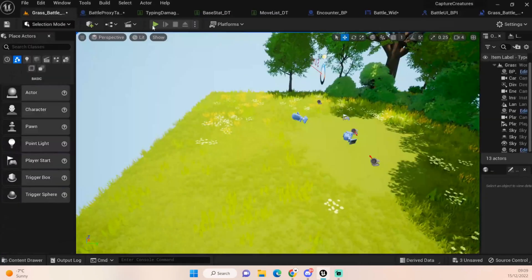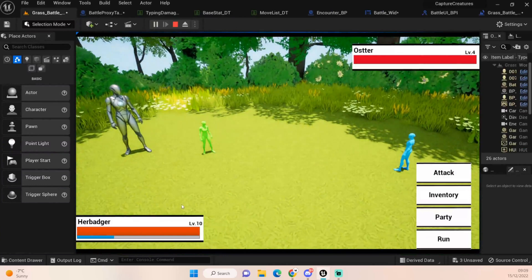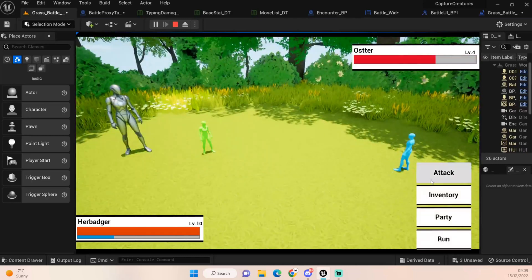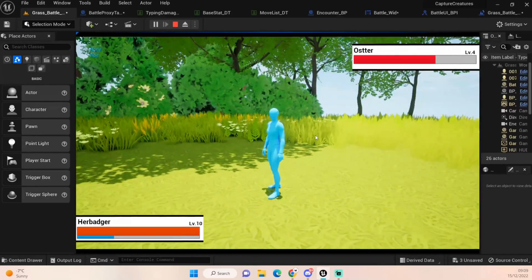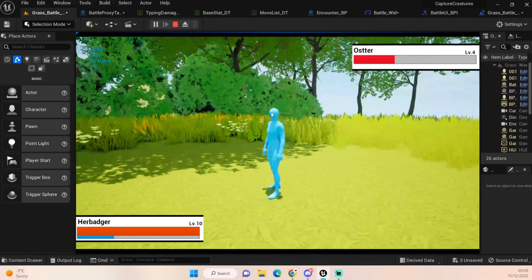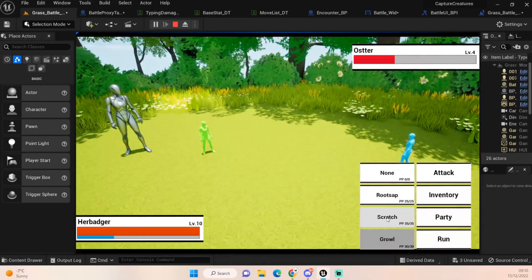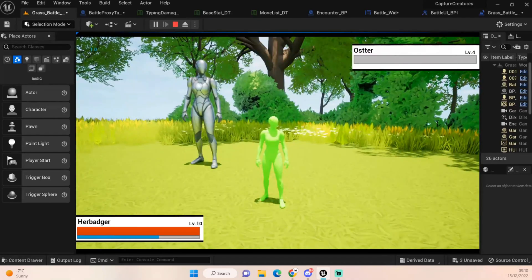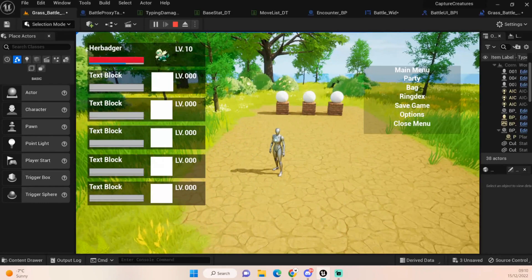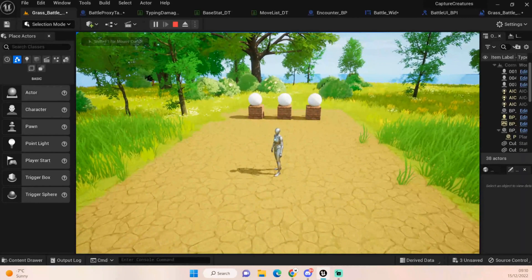Let me do a quick demo. My level 10 Herbadger is definitely going to have a higher speed than my level 4 Oster. I'll use Scratch - it does a decent amount of damage, we go first. You can see the cameras changing - I use Growl, his attack goes down. He then moves but he's not set up to move yet, so it goes back to the main camera. His health goes down, he gets a turn, and it goes back to the main screen. Things will be slowed down later with animations, but our level 10 Herbadger is carrying the team. Once I've done the enemy attack we can start capturing more Ringmon.